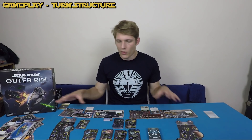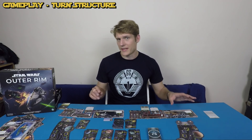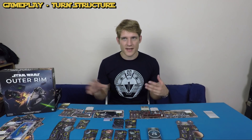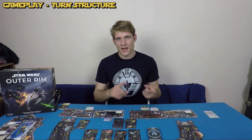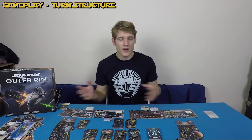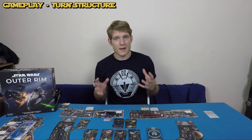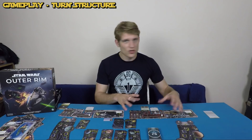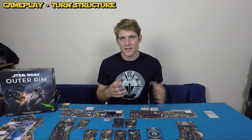You're going to be racing around the outer rim, jumping between planets, trying to complete all these different things to accrue fame. It's a bit sandboxy — you can go which way you want, optimizing paths and avoiding patrol ships. Players go in clockwise order from the first player, and once the last player goes, the first player starts again. A player's turn consists of three distinct steps: the planning step, the action step, and the encounter step.